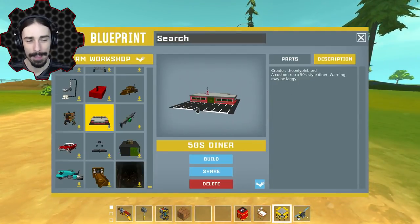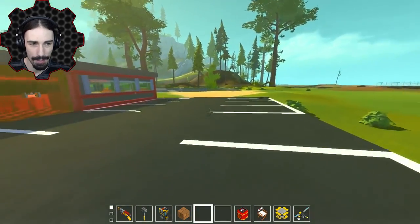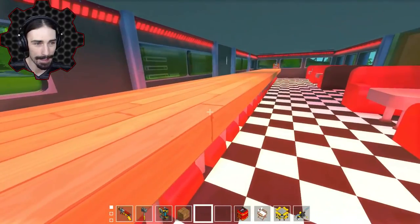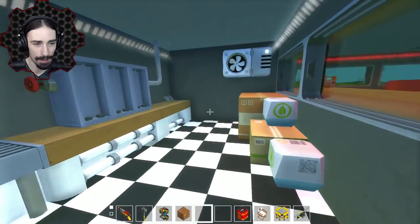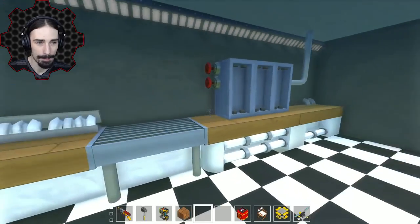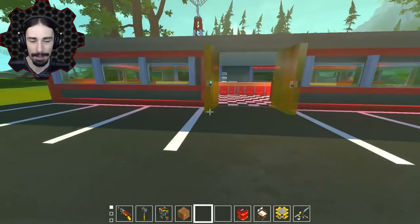Up next we have a model — a retro-style 50s diner, which will be really cool to explore. Without even welding it it's not that laggy. We've got a really nice parking lot, a front door, and look at the lighting in here — it's actually really cool. There are booths to sit at, a bar, and a radio. Behind the counter there's a nice kitchen. I love the checkerboard floor — that must have been meticulous to paint. We've got AC, kitchen equipment, sinks, and a back door. A sleek, nice-looking model, great for an atmospheric town.